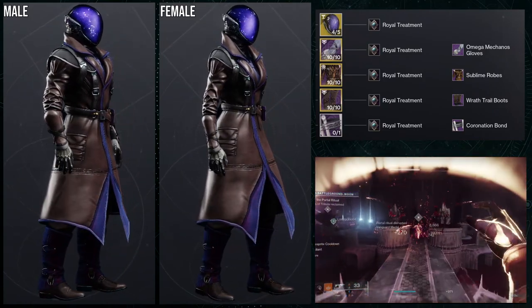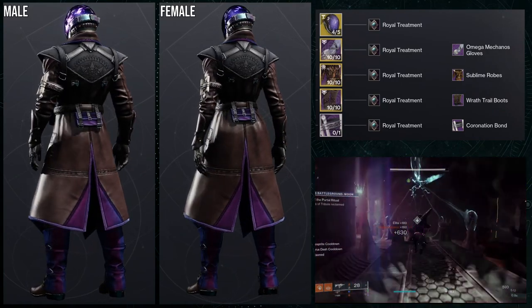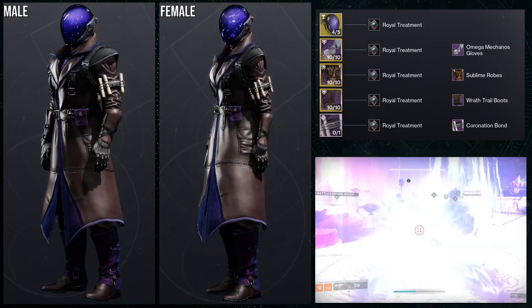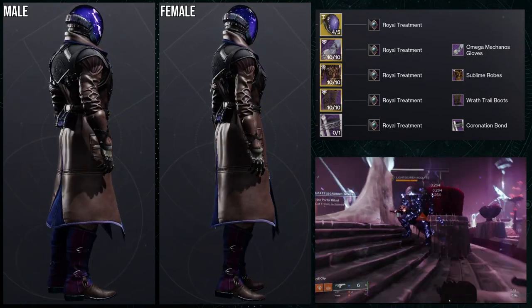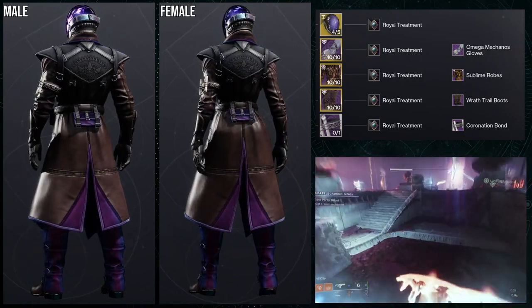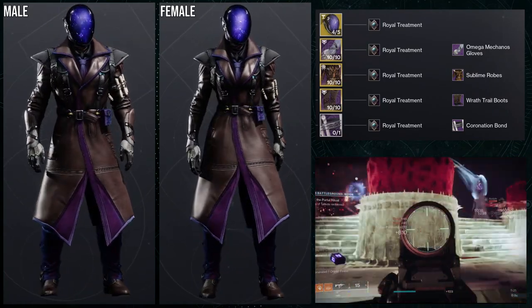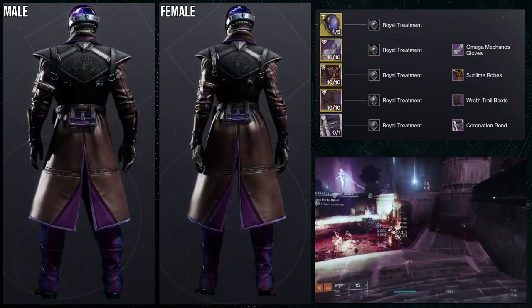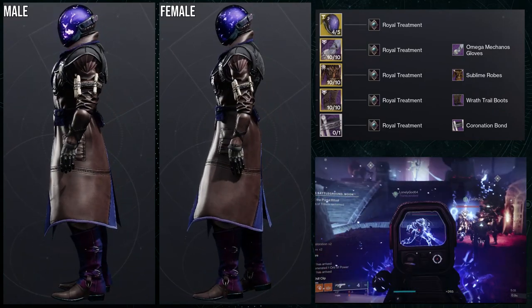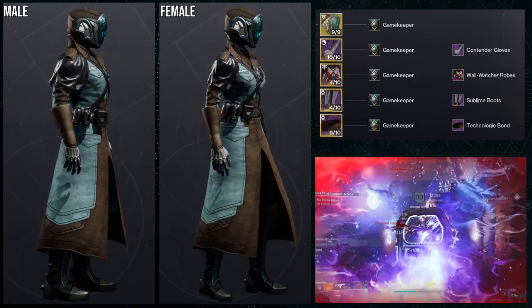The shader is Royal Treatment, which pairs perfectly with the Astrocyte Verse. I love the way the brown cloth looks — it looks exactly like leather. The Sublime Robes go really well with the Wrath Trail Boots. The Coronation Bond gives off a scholarly vibe which I like, even though I probably use it on too many sets. Astrocyte Verse works really well with this set overall.